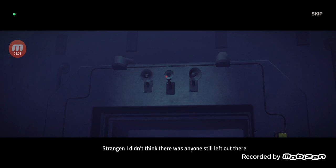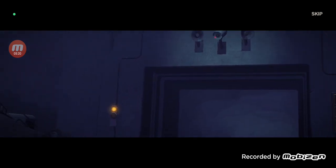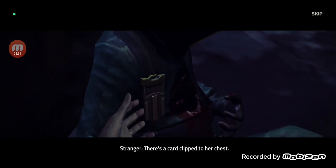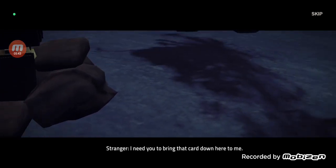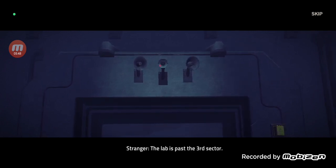In-game cinematic: 'I didn't think there was anyone still left out there. If you can hear me, listen close. On your left you should see a colleague of mine - the one in the suit. There's a card clipped to her chest, take it quickly. That prototype should help you too. Now listen, I need you to bring that card down here to me. The lab's past the third sector, I'll guide you.'